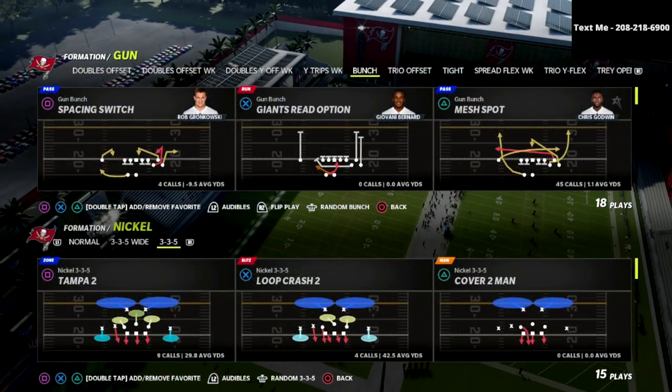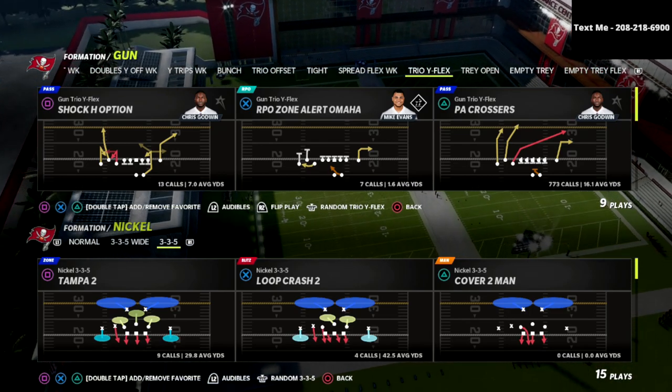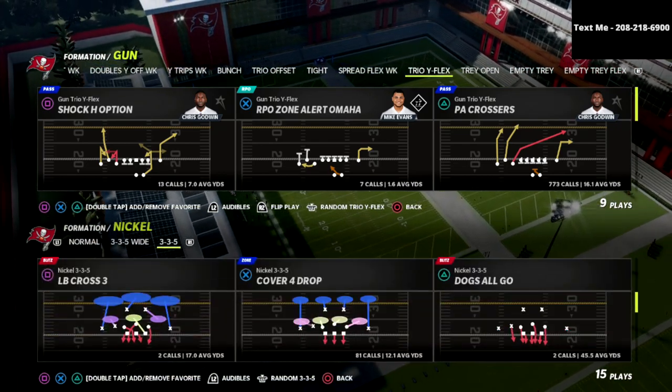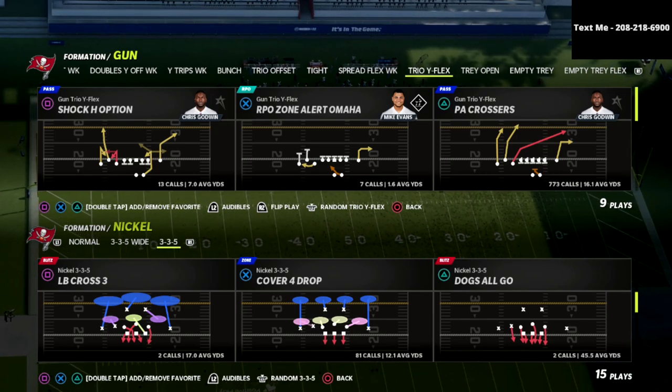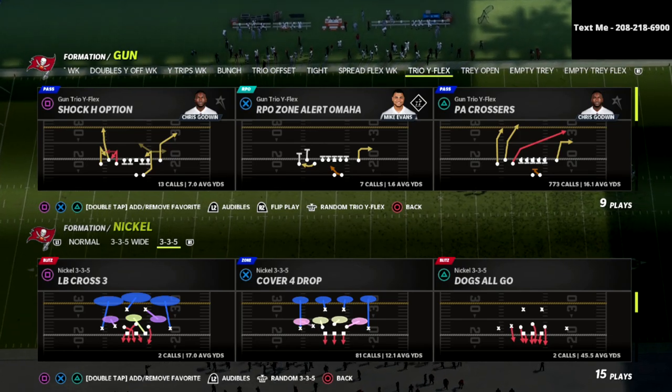In this video, I'm going to show you a simple little adjustment that you can use to absolutely torch 30-yard cloud flats, get the ball over the top. Really simple little play that you can use to just simply move the ball against any defense in this game.